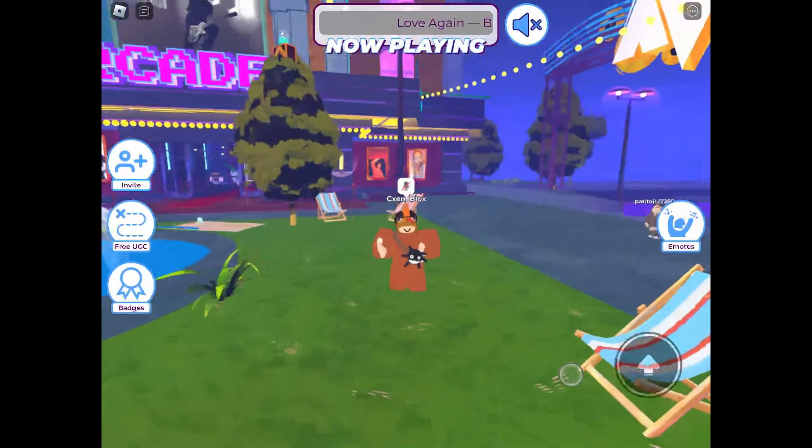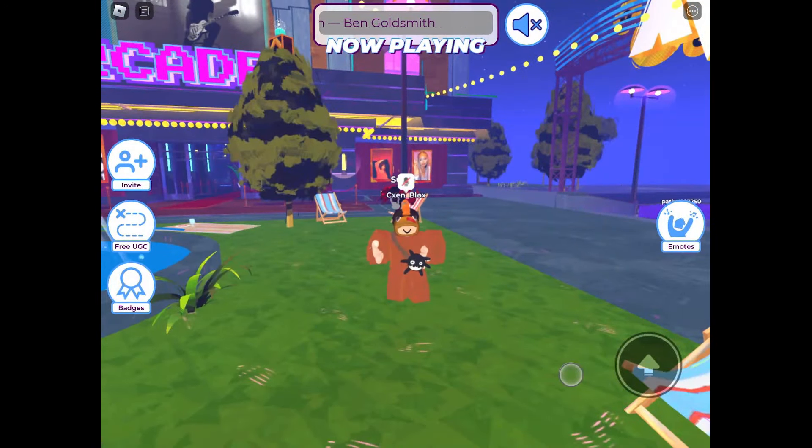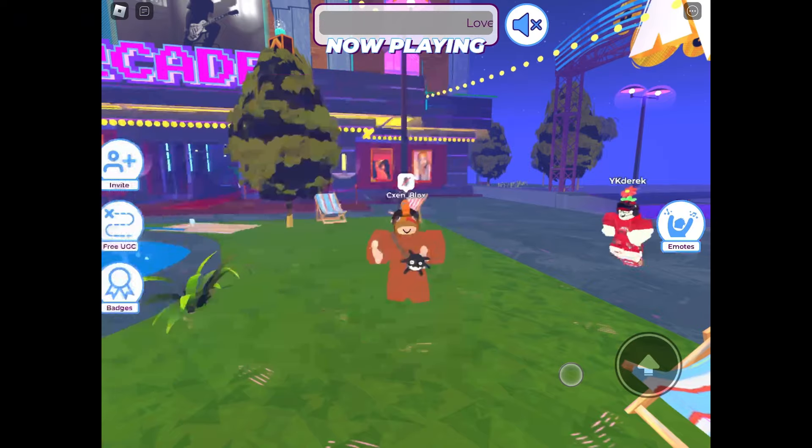To get it, you have to join this game — link will be in the description. When you are in the game, click the button that says 'Free UGC' on the left side of your screen. You have to do these two tasks to get the UGC limited. I will teach you guys step by step how to do it. To do the first task, follow where I go.